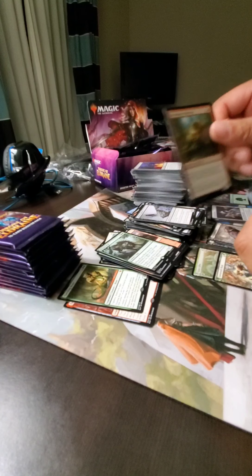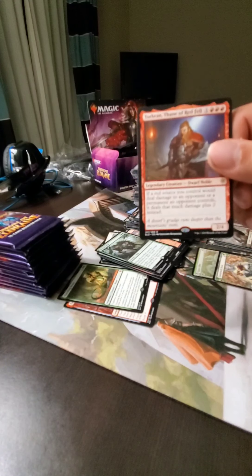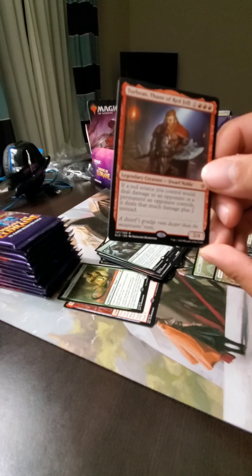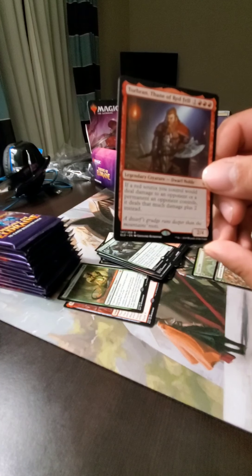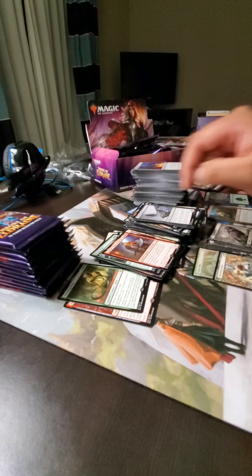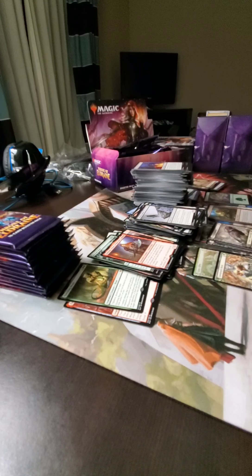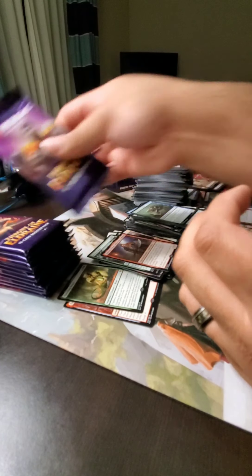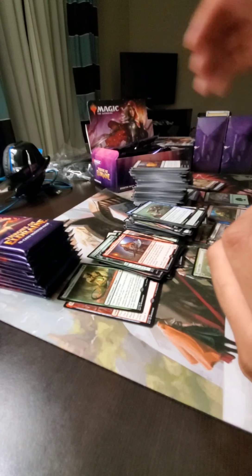Got a foil Bloodhaze Wolverine. Torbrand — that's the guy! Red source deals damage to an opponent, it deals that much damage plus two. Spoiler alert — I'm a commander player. I'm going to make a red deck with him as the commander. It's just going to mop the floor, dealing so much damage, doing all sorts of crazy things.